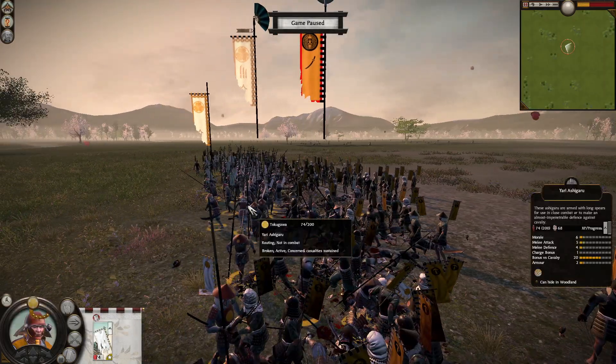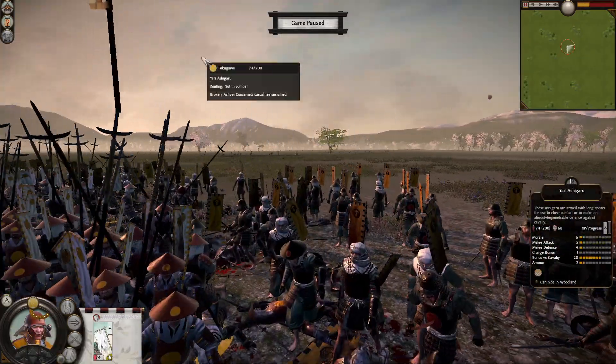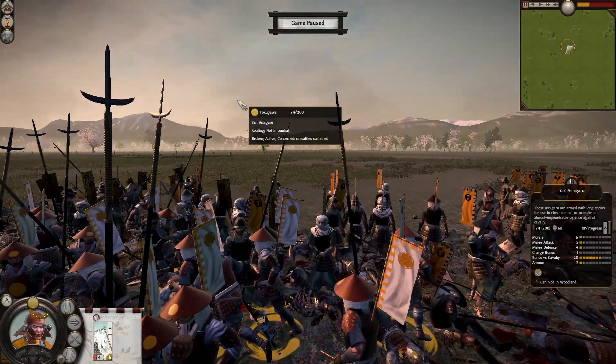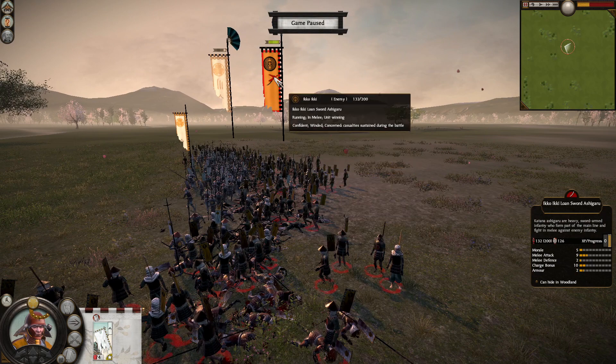Now if I continue playing this, they are going to cut us down one by one as we run away. That bug should be there, right — where sometimes the Yari Ashigaru in Yari Wall, even if they break, they don't run away. But I don't want to take any chances; it is going to skew the results further in favour of the Ikko Ikki Lone Sword Ashigaru.